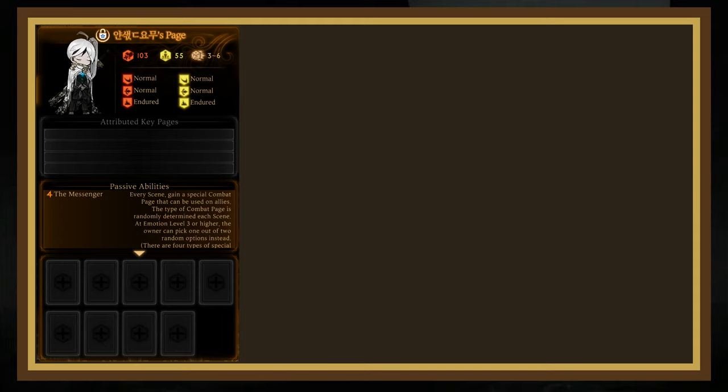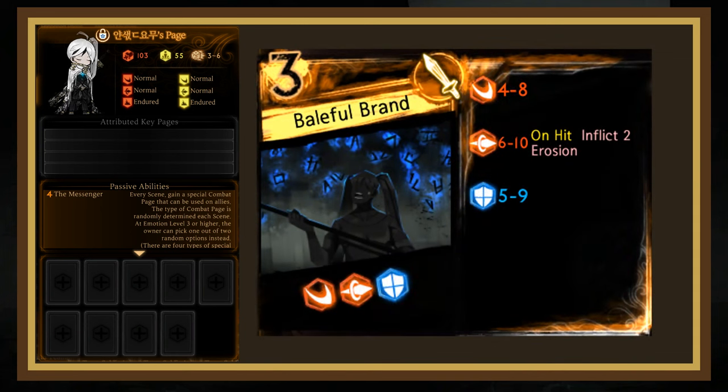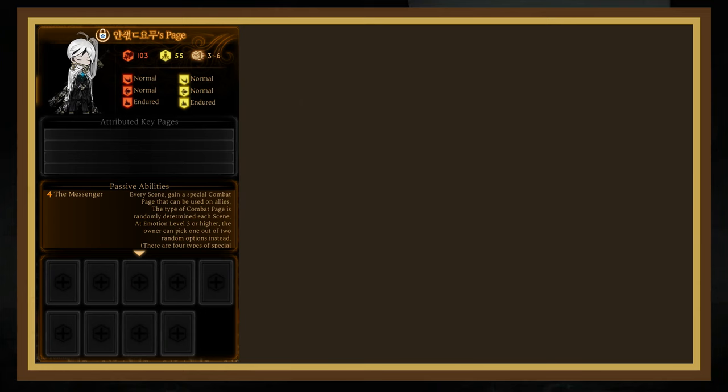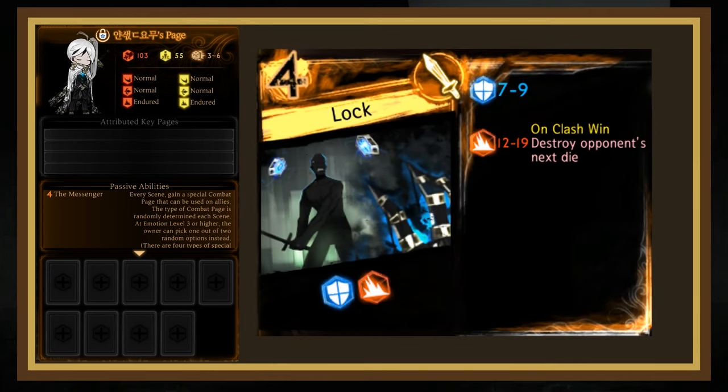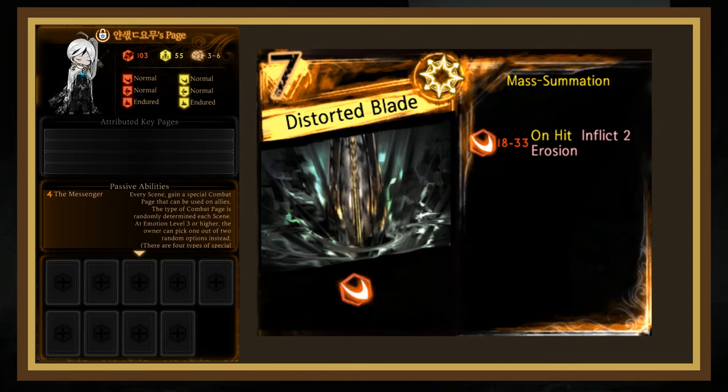Now let's talk about his unique combat pages. Baleful Brands is a very strong 3-cost — the roll range is quite high and inflicting 2 erosion is extremely strong. Lock isn't as good in my opinion. While it clashes like a 3-die page, it definitely doesn't deal the damage of one, and for 4 light you'd better be doing something pretty incredible. Distorted Blade is even stronger in the player's hands — you won't be able to cast it until emotion level 3 at least, but it's quite devastating if you can. Mass attacks are inherently powerful, and this one's reusable.